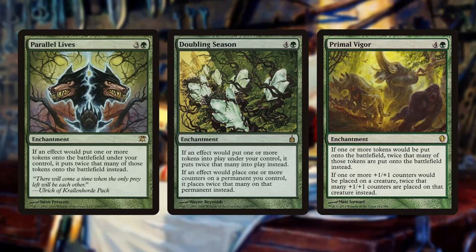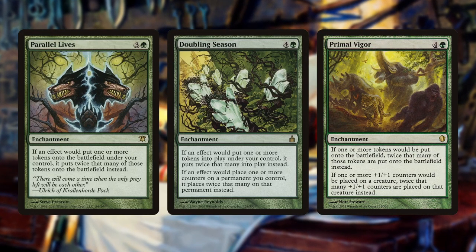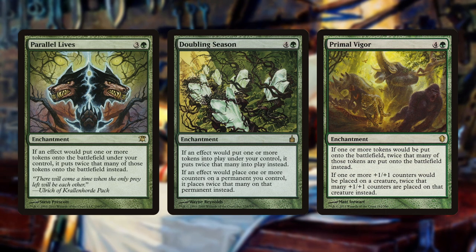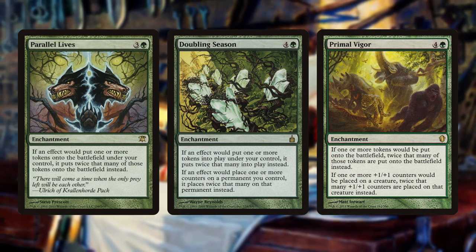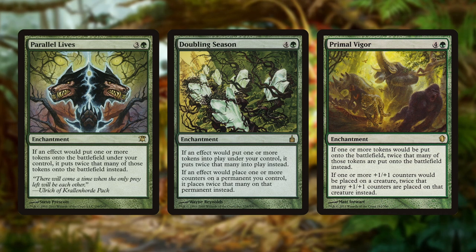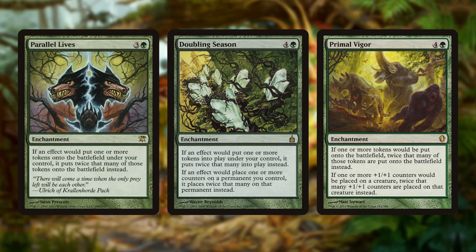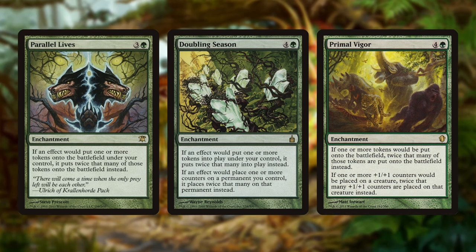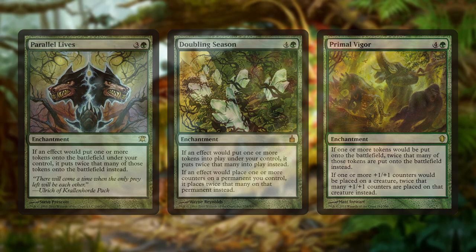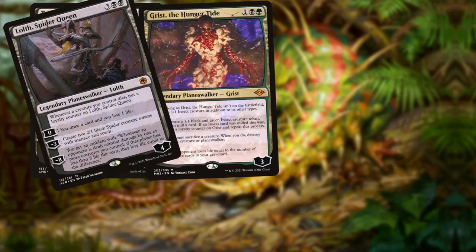No matter what build you run, token doublers are key: Parallel Lives, Doubling Season, and Primal Vigor all give you twice the tokens you'd normally create. Primal Vigor also doubles +1 counters. Doubling Season additionally doubles loyalty counters planeswalkers enter with — so a planeswalker with five starting loyalty enters with ten, and you can often immediately ultimate. This makes Doubling Season a great alternative win condition if you're running a superfriends package alongside Zero.